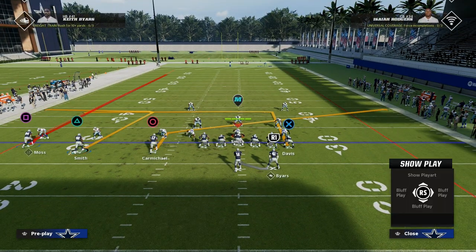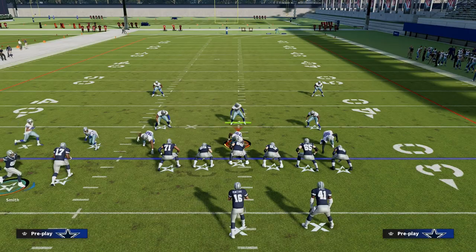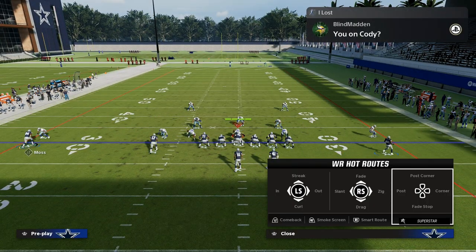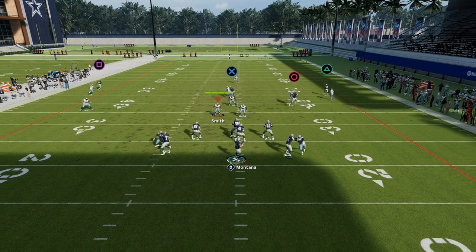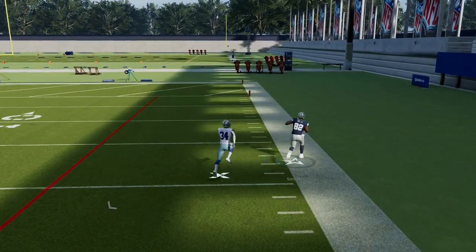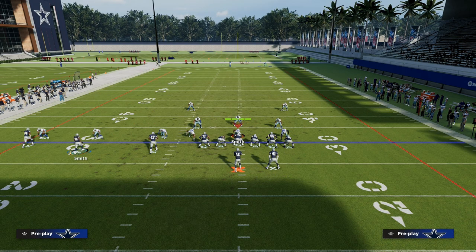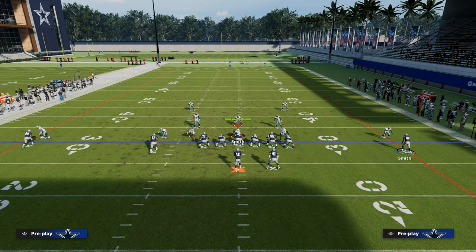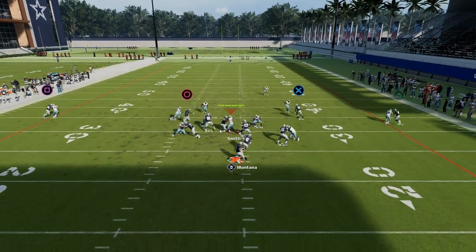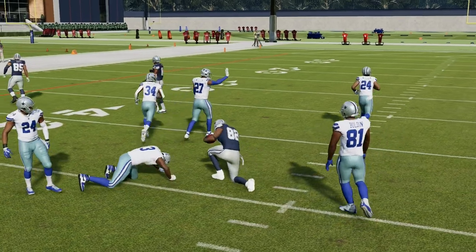On this left side you can run a fade route, and then this receiver is a versatile weapon — you can put him on a flat route, which makes it really good against Cover 2. Another thing I like to do is motion him over and put him on some type of deep zone. The slant will typically beat man, or these deep streaks will beat man over the top, especially pressed man. You can also leave the dig route — running a shallow cross, drag, or in-route underneath significantly helps the spacing, and the dig is able to beat man-to-man.